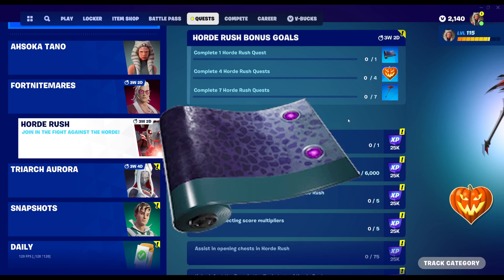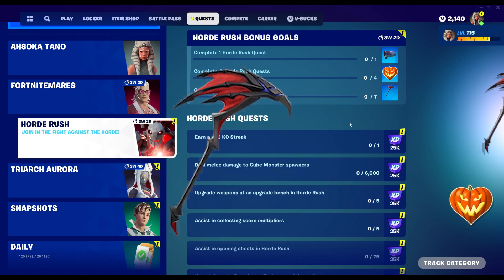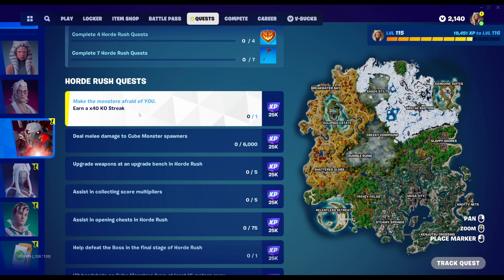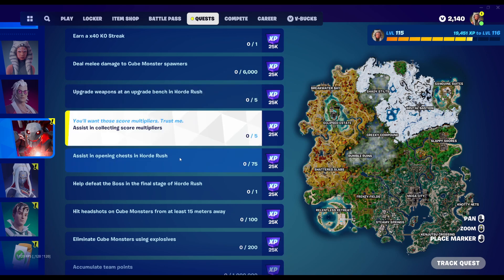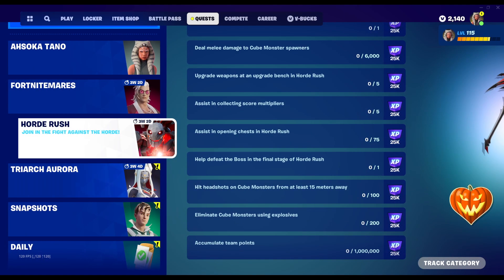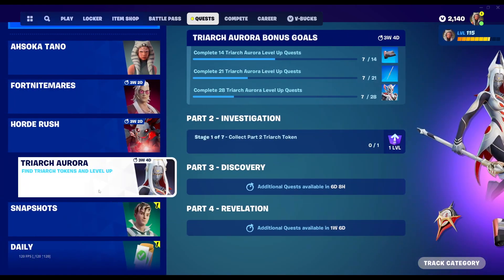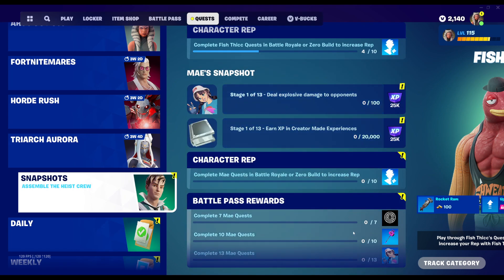Now onto the Horde Rush quests — we have three more rewards: a wrap, an emoticon, and a pickaxe. All of these are tied to Horde Rush challenges: 40 chaos streak, melee damage, upgrade weapons, assist in collecting multipliers, and opening chests. This is pretty easy honestly — Horde Rush isn't that bad of a game mode.